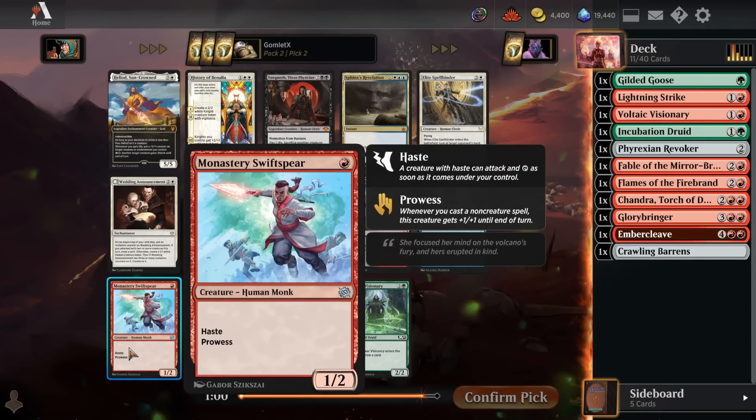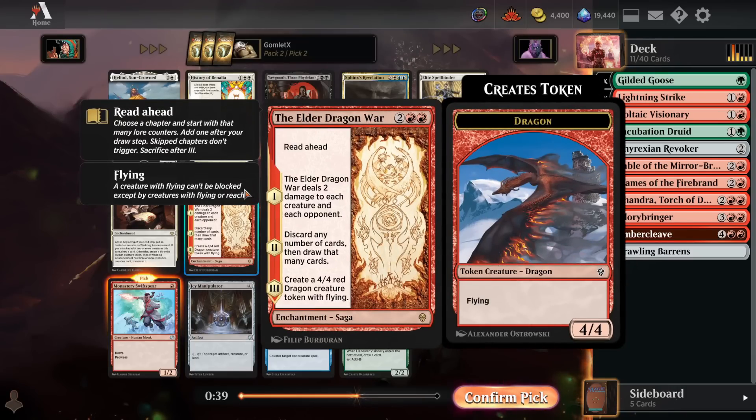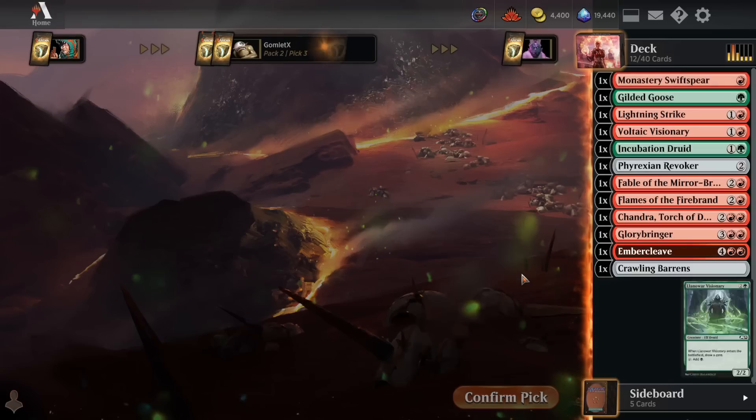Now pack two pick two, pushing towards mono red aggro. Monastery Swiftspear is going to be a very premium card for us — one mana for a 1/2 haste to guarantee damage in the early game, and it has prowess as well to make it very difficult for our opponent to block well, because they always have to be worried about us having a Lightning Strike or any kind of instant to buff it up and win the combat easily. Elder Dragon War is another good card, more for a mid-range grindier deck, but we want to be really low to the ground here. Take the Swiftspear first.